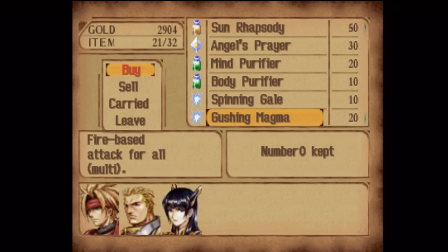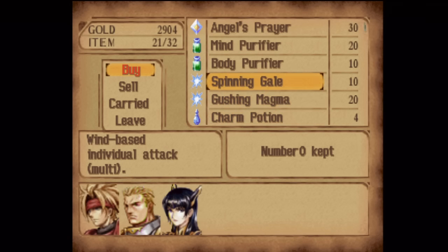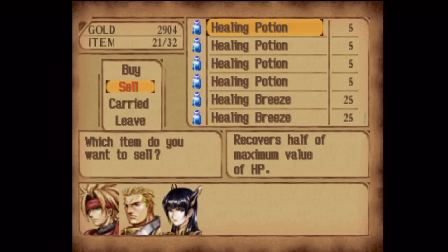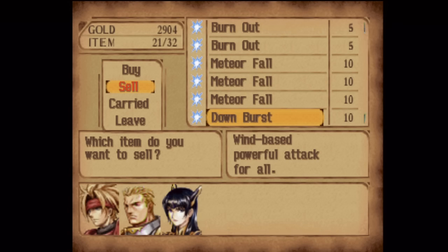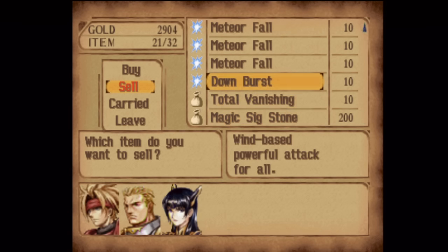I don't use the Gushing Magnums very much, but every now and then I might. I don't think I need the Sun Rhapsody — I'll hold on to just one just in case. I forgot to mention: the Down Burst we won from Fairbrand — absolutely hold on to it. You don't need to mash to use it, but it hits all enemies for a lot of damage, and it's really nice.